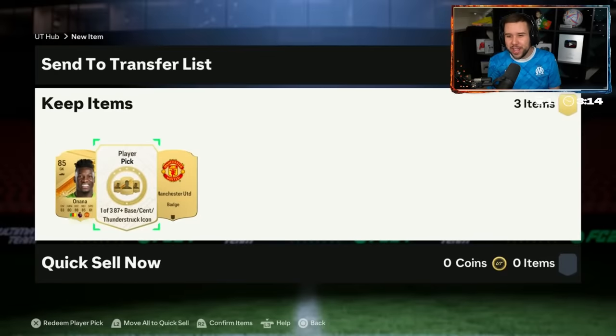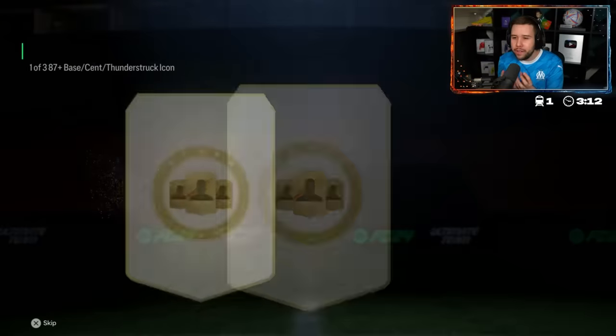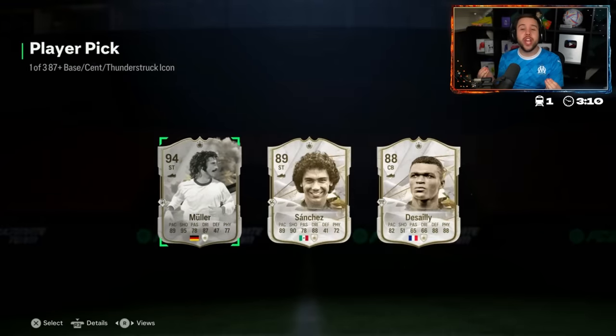Ornana with the United badge on the right — the perfect setup, the dream setup. Thunderstruck Müller with Desai — that Müller card recently got an upgrade and he is very good. Desai is also fantastic, but I would go Müller.